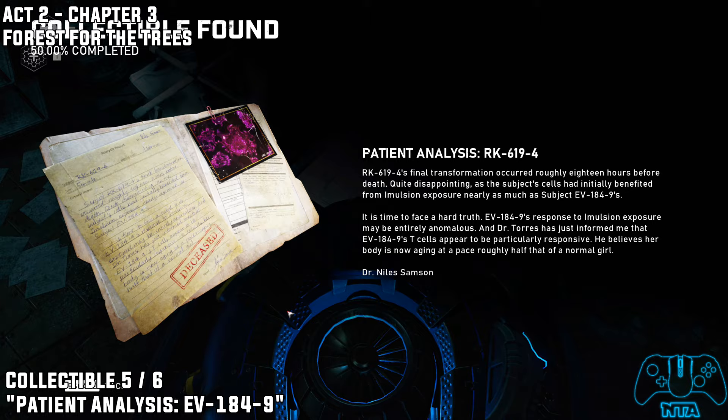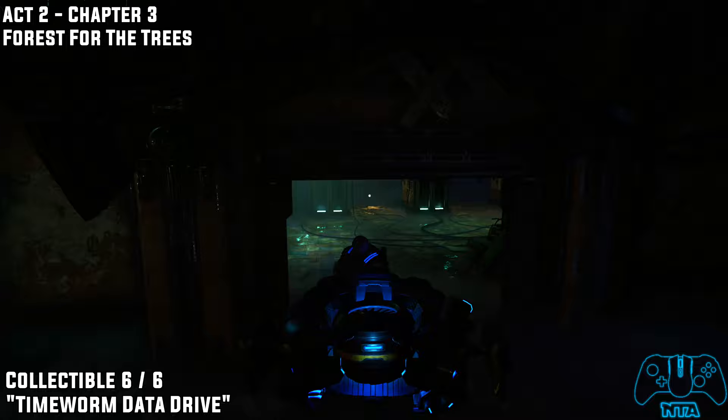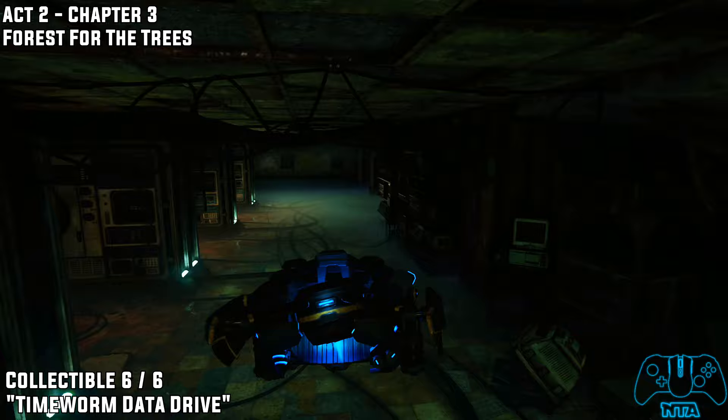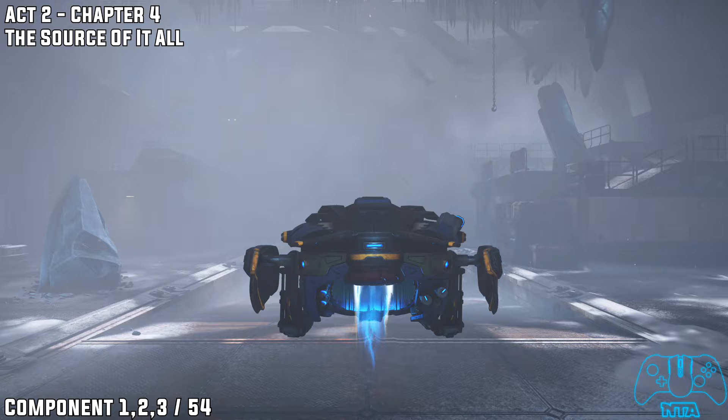The last collectible for this chapter — eventually you will have to go down some stairs as part of the story. Once you get down to this area you will find a quite well-hidden collectible just to the right-hand side. You have to go through this area to finish the mission, so it's part of the story — just make sure you grab it along the way, as you can miss it.